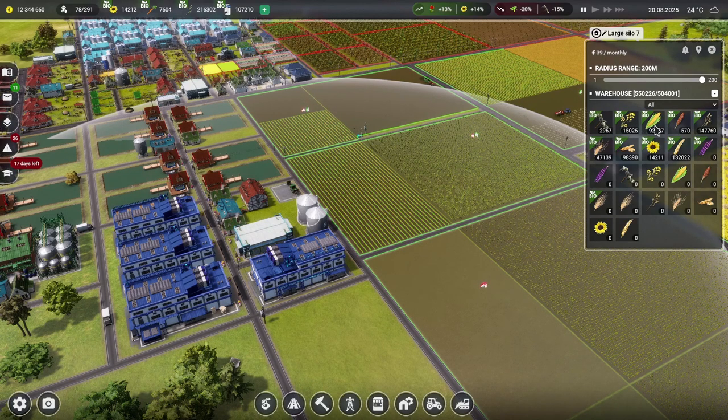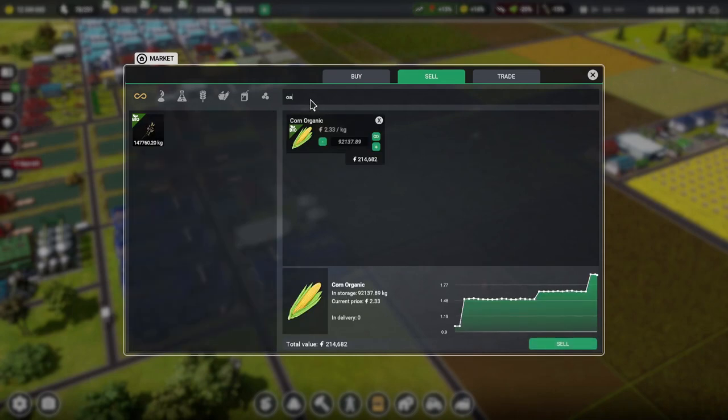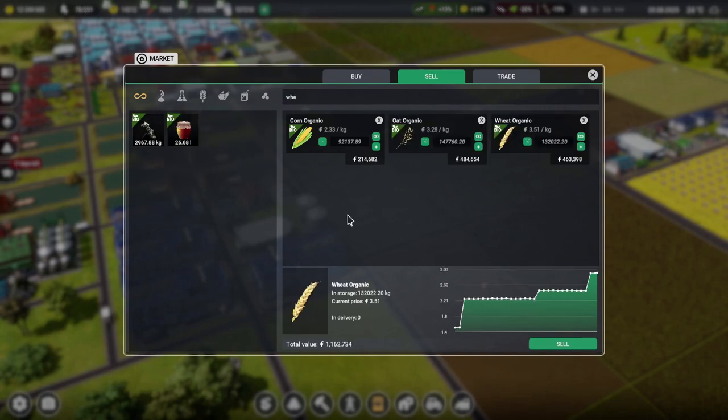And then in our silos — corn, oats, and wheat. We've got 92,000 kilograms of corn — let's sell 40,000 kilograms of that. That'll get us 93,200 farm manager monies. And then 147,000 kilograms of organic oats — let's get rid of 90,000 kilograms for a cool 295,000. And then wheat, 132,000 — get rid of another 90,000 there for 315,000. So we're going to make 704,300 farm manager monies. The money is just pouring in.